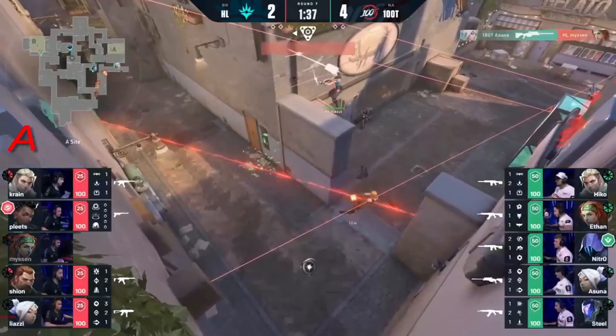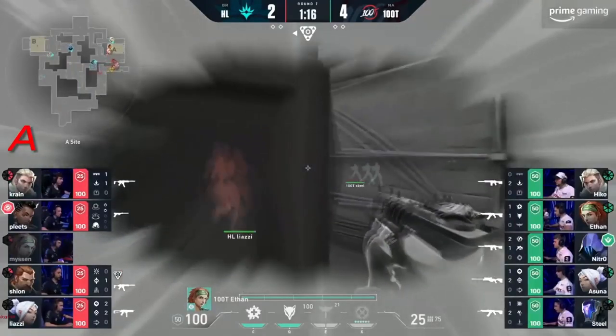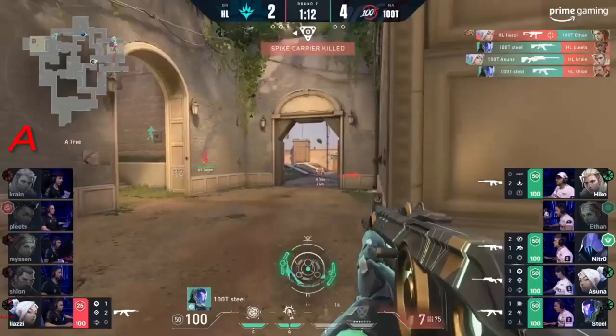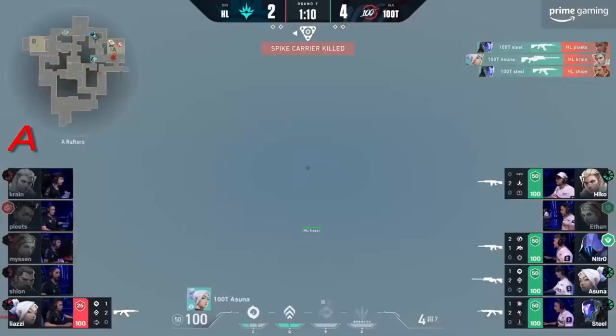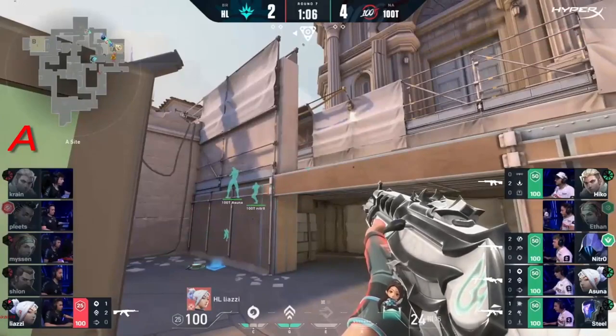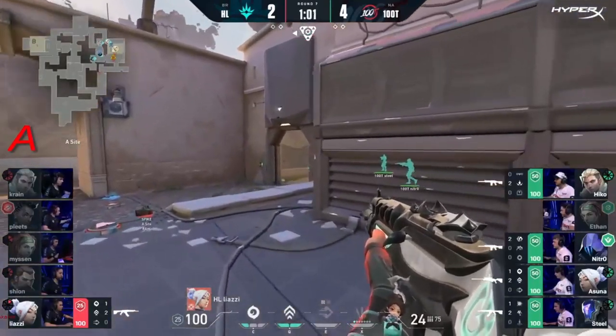Back, four rounds in a row. Presumably five, given the gun difference. And Asuna to kill. He takes a quick ball line to the face — that's Liazzi coming in, and that's going to be a nice shot. One from Steel and Asuna. They continue to make this happen in a split second — all sorts of information. Liazzi was able to upgrade a weapon, but it's been a lot of rinse and repeat.